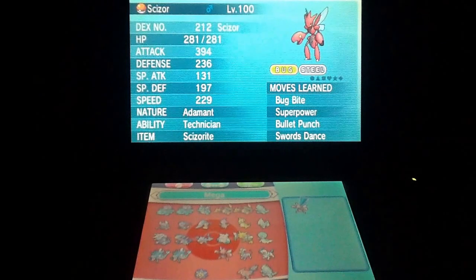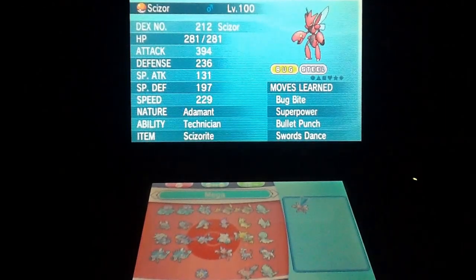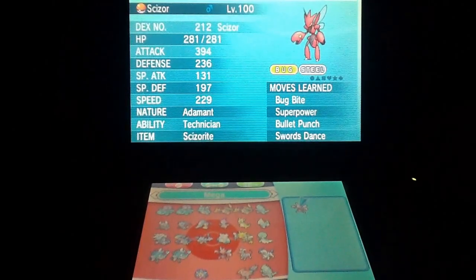So usually what I do is I pick a Pokémon that I'd want to base the team around, because no matter what, that Pokémon is going to be the one I base the whole team around. So for this instance I'm going to choose Mega Scizor because he's the coolest Pokémon in my opinion.